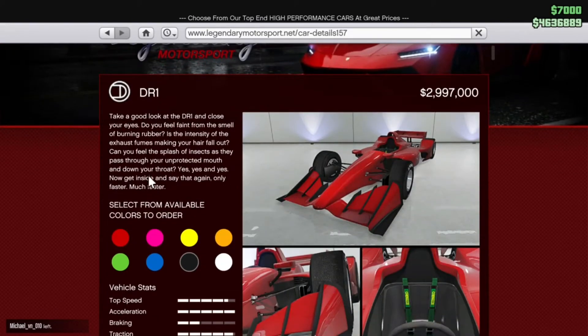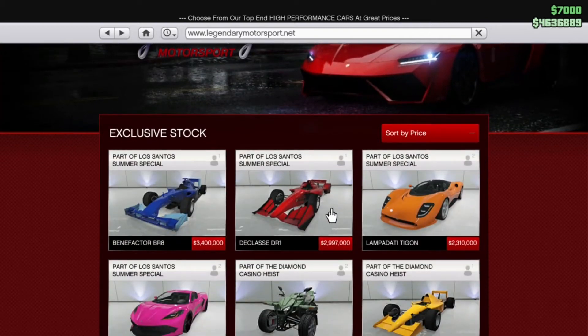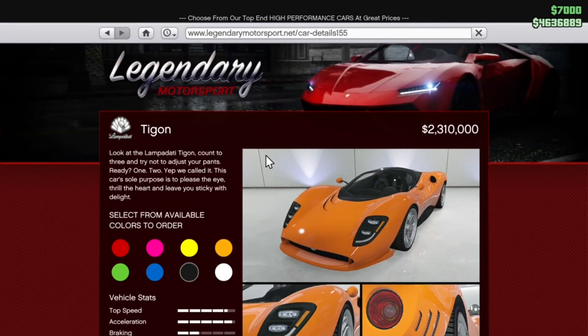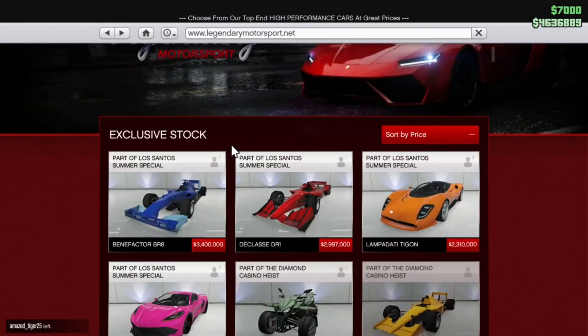And we've got the DR1, which is a bit more of a futuristic looking F1 racer — £2.9 million, a bit cheaper than the last one — but both look excellent. Let's have a look at the Lampadati T-Con — we've seen this one in the previews — in my opinion it looks like a mix between a Jag and a Ford GT. £2.3 million, which considering the Golf is £1.2, is probably quite reasonable. I think it looks fantastic, especially in orange.